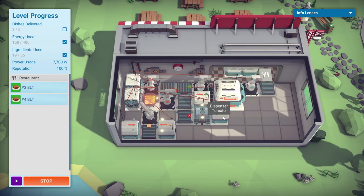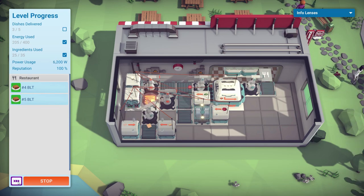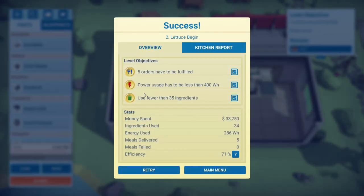We only have to deliver five dishes and we're not even at half power. Let's speed things on — I think that's about as efficient as we're going to get, and we need one more. Done! Efficiency is 71%. This is way higher than I was expecting — I thought we'd be at like efficiency 30% and I'd be going 'eh, it's fine,' but no. 71%! We fulfilled the five orders, power usage was way less than 400, and we used 34 ingredients, just under the 35 limit. Brilliant — done with 'Let Us Begin.' Good pun. On to the next.